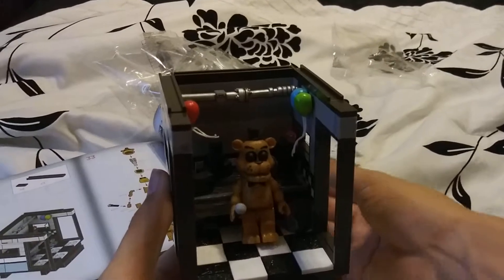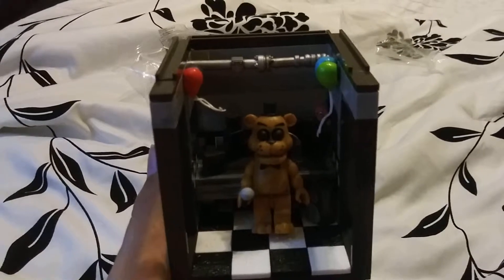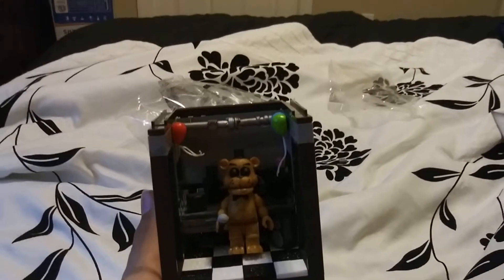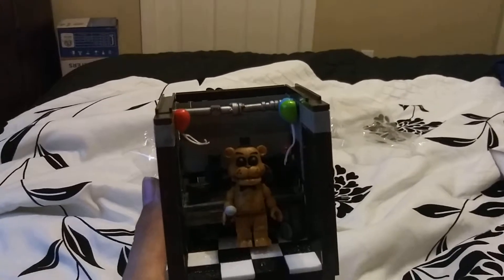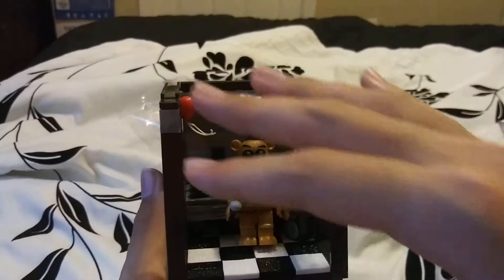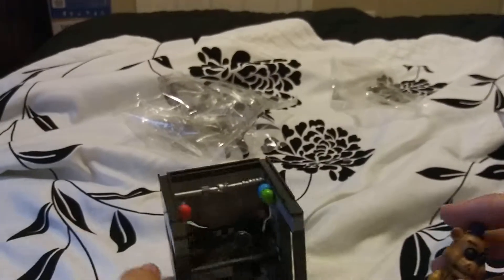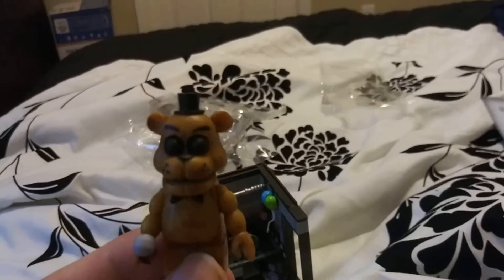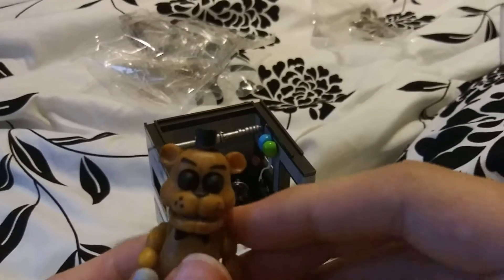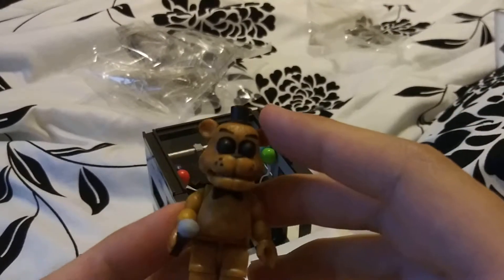Okay, so I got the set all together — this is The Office. It's a little more bright, but I'm guessing with all the shadows and stuff. Anyways, let's quickly take a look at Golden Freddy. This is the animatronic I was talking about — the one that can appear in your office at random points.